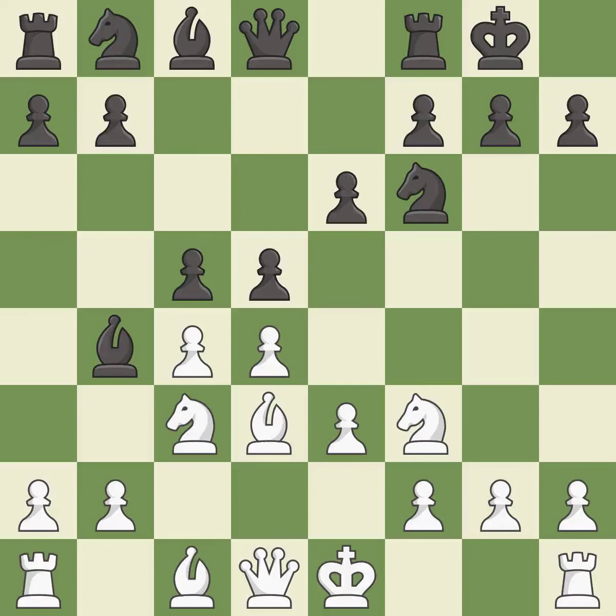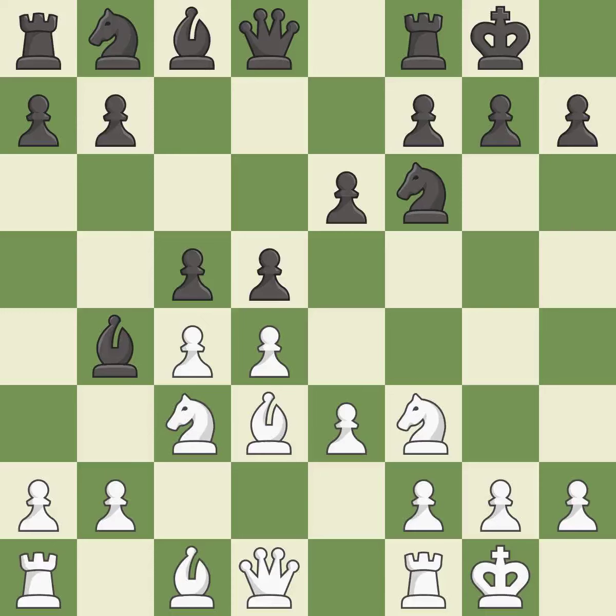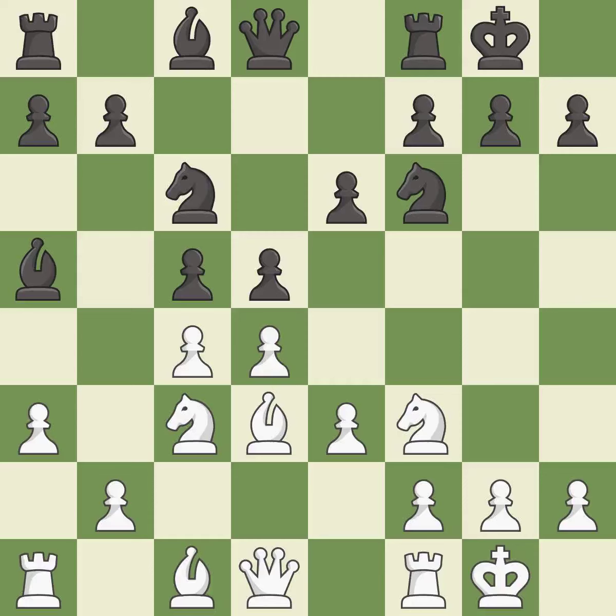This strikes at the center with a pawn, fighting for space. Castling gets the king to a safer square, out of the center of the board, while also developing a rook. Castling to the same side of the board as the opponent avoids some of the attacking associated with opposite-side castling. This activates a knight by developing it off of its starting square. This kicks an opposing bishop, and the bishop moves to safety. It is the last book move.